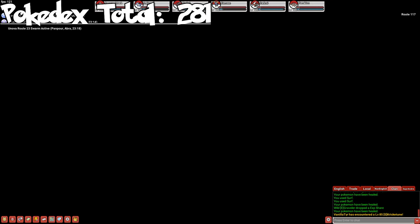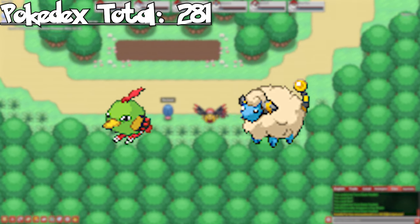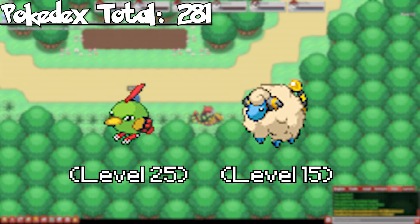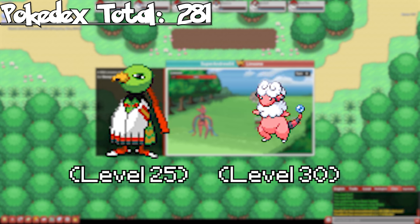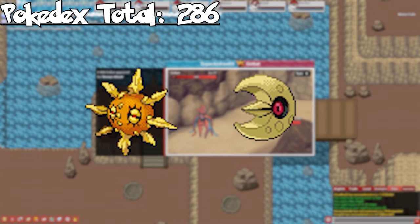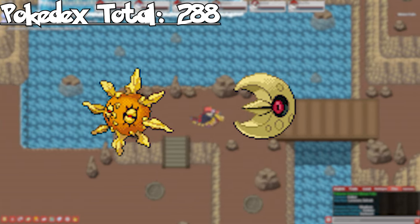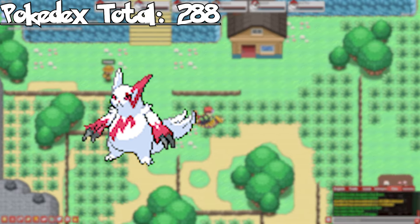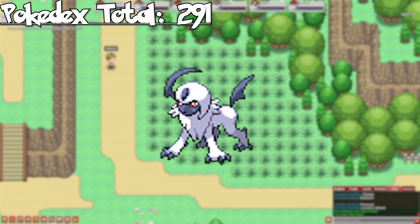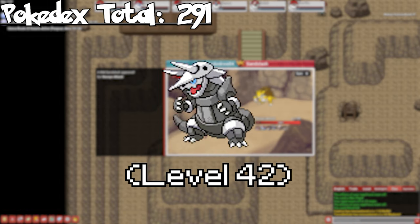That's all for Johto, so let's head to Hoenn. On Route 117 west of Mauville, we can catch Natu and Mareep. These two could have also been caught in Johto, however it's better to get them here as they're the only two VRs on this route. Evolve Natu to Xatu, and Mareep to Flaaffy and then to Ampharos. In Meteor Falls, we're able to catch Solrock and Lunatone — make sure you take a Pokemon with the Damp ability as they both have Explosion. On Route 114, we're able to catch Zangoose and Seviper. On Route 120, we can catch Absol. Lastly, in Hoenn Victory Road, we can catch Aron — evolve it to get Lairon, and then Aggron.